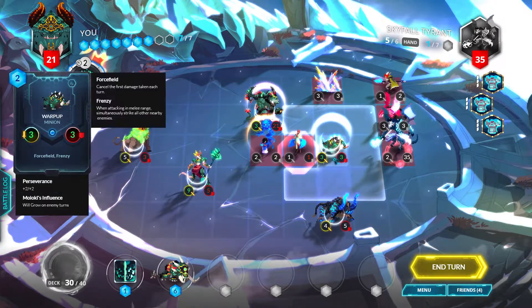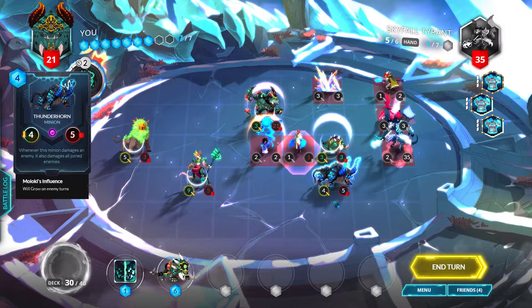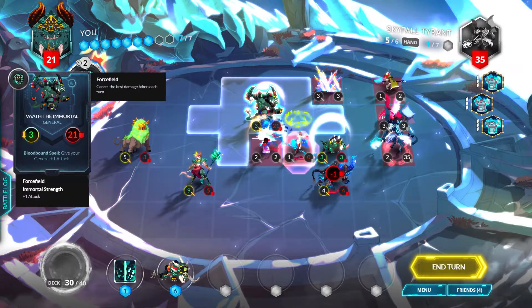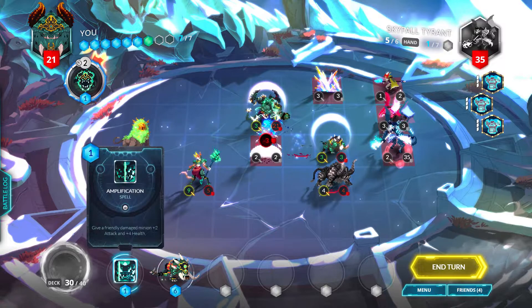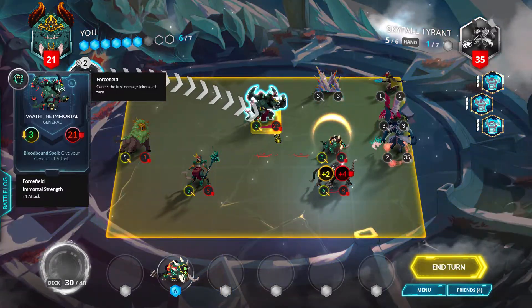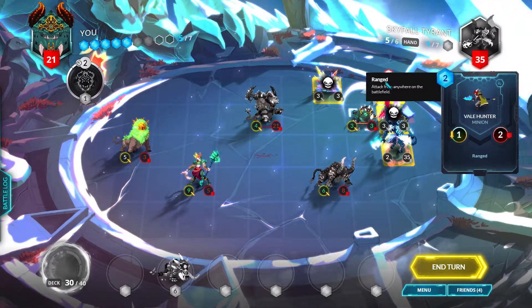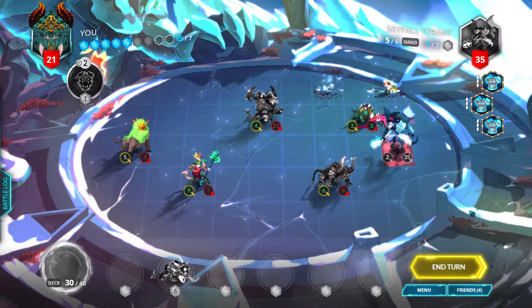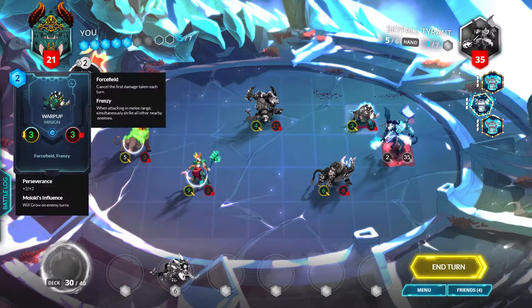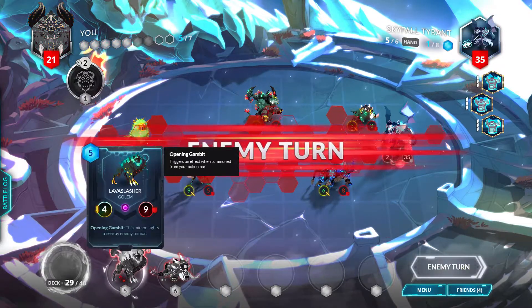Let's move this here and attack. I'll attack the Thunderhorn with that — it's going to attack the sapphire seer as well. We attack the sapphire seer — it's injured but we can amplification it up. We'll do a bloodborne spell to kill the area. It's going to lose some board presence, but at least the general didn't take damage. Let's end our turn. We got a lava slasher.